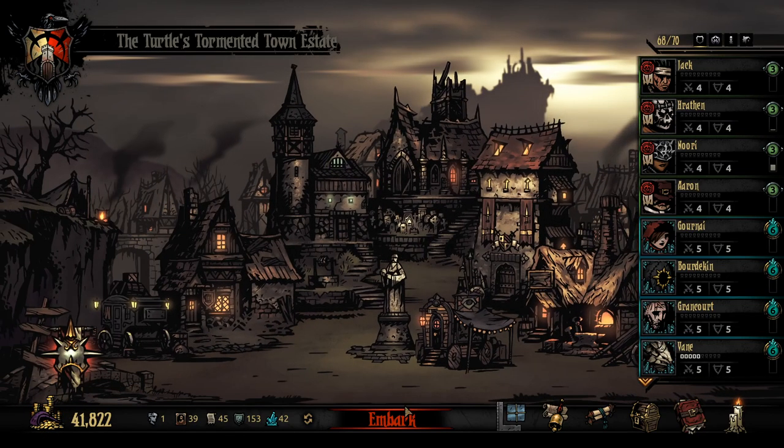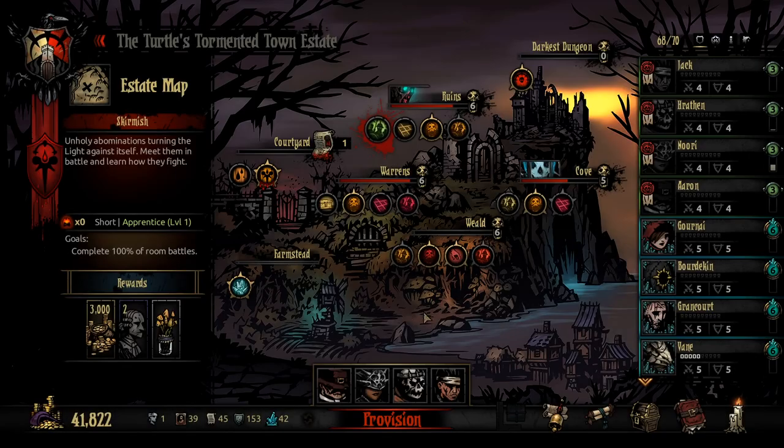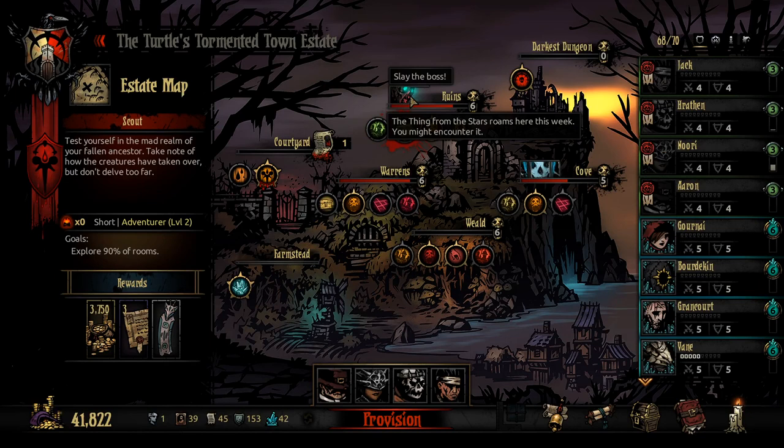Just going to upgrade Harathon here. We're taking these guys out; I've got them prepped for a mission. We're going to go into this short adventure level 2 and we're actually looking to slay the Thing from the Stars to get some shards — that's kind of why I'm going out on this mission.